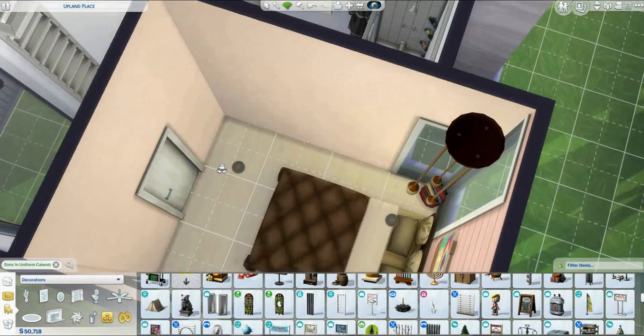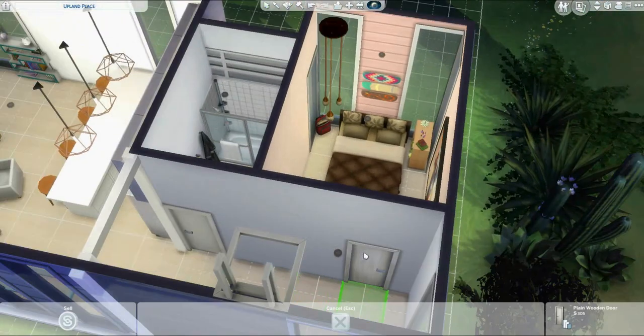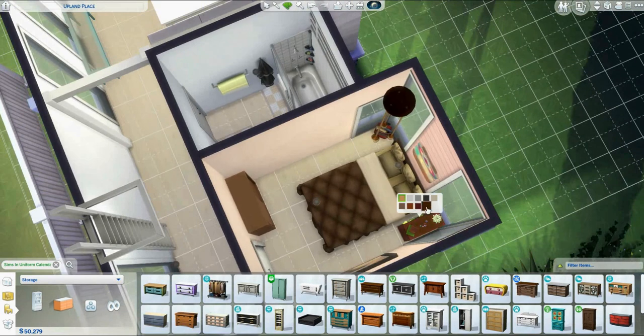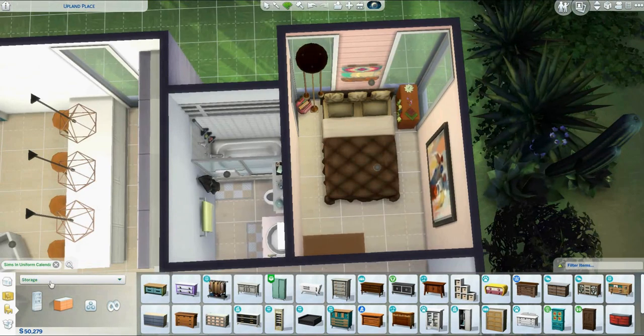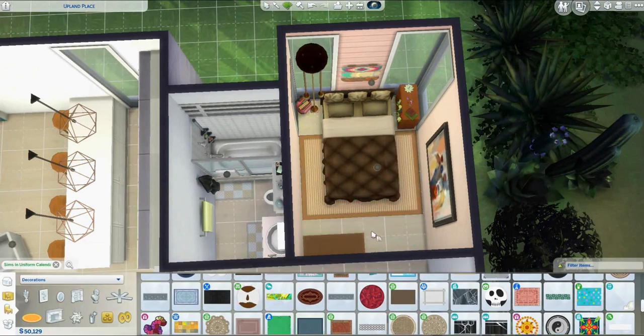I really like this cozy bedroom and I like the pink. I don't know if I would choose pink in real life if I had to live with it, but that's one of the fun things about The Sims — you can just try things. Some might say it's a little dated, but I really, really like it.